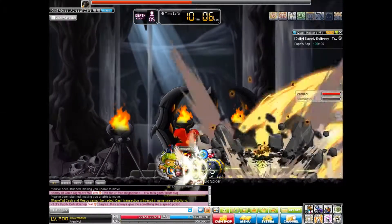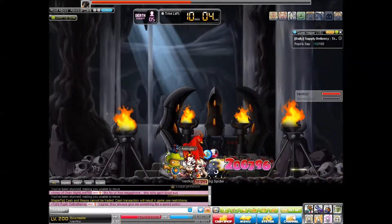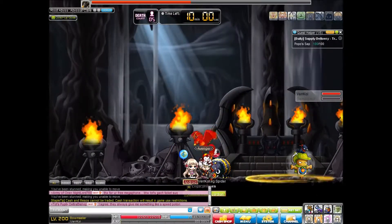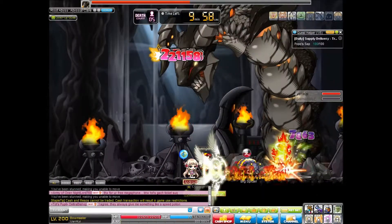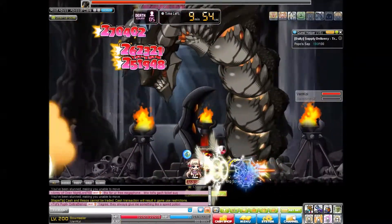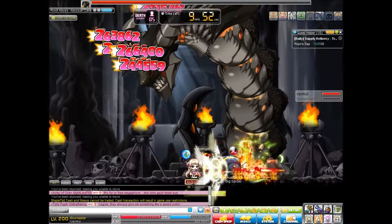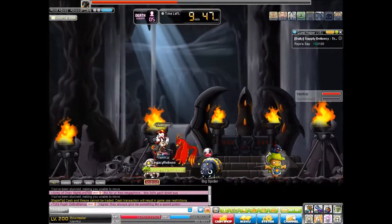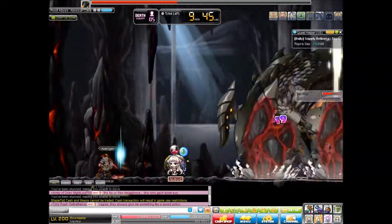You can get a couple of shots off when he comes out of the eruption, but really not very many. It's actually a reasonable time to rebuff if you need to. When rebuffing, and he's not using one of these long continuous attacks, you really want to make sure you do one buff at a time, because you don't have much time between when he goes in the ground and when he comes out.